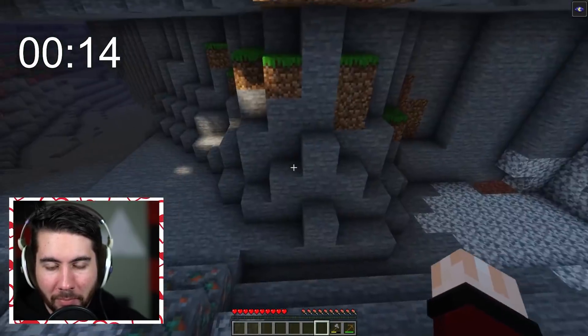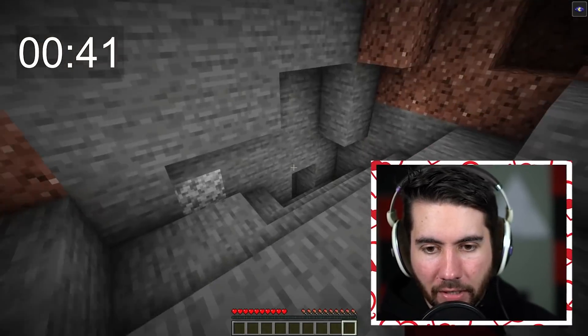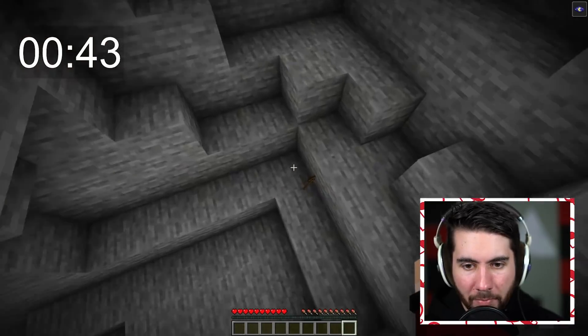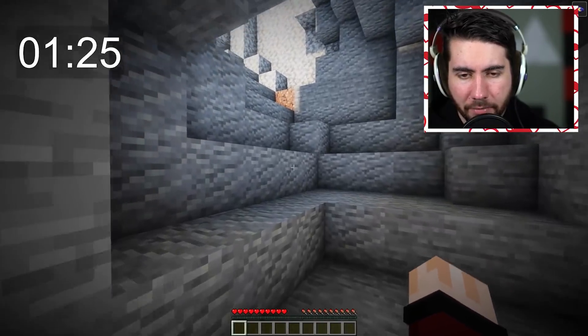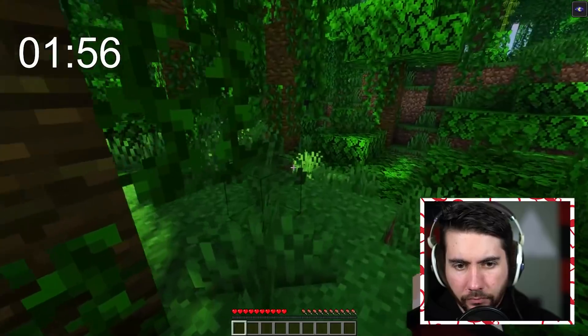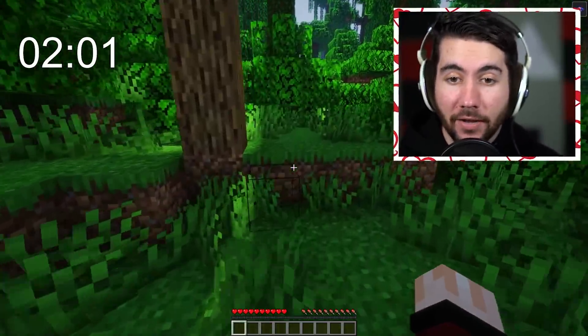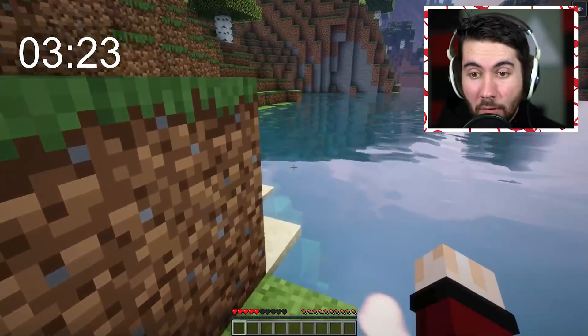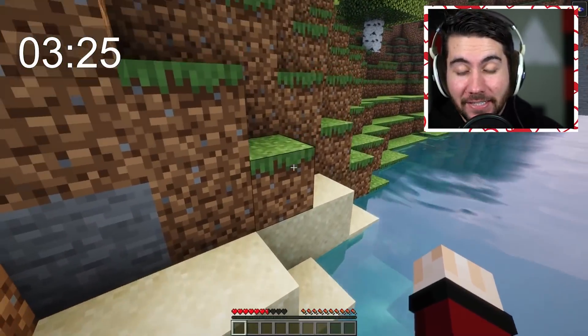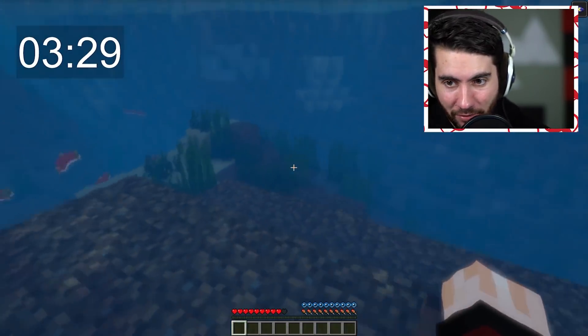I've never actually found an axolotl in Minecraft. Obviously I can't use any tools from the previous challenge either — that would be cheating. There's nothing in this cave; that was an absolute waste of time. I don't even know where they spawn. I have less than 30 seconds left to find an axolotl — or I've lost another world record challenge.